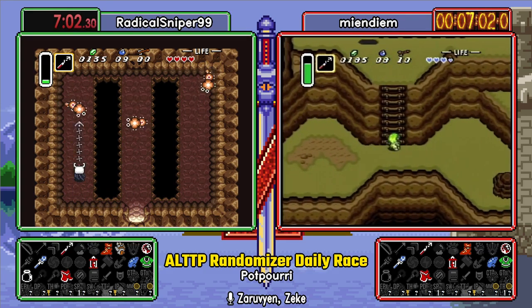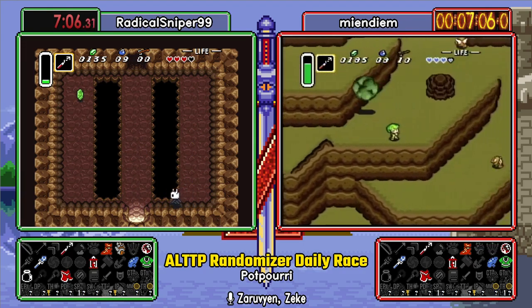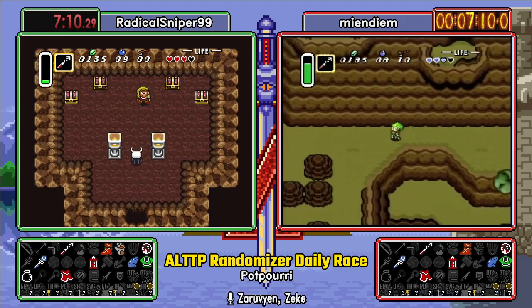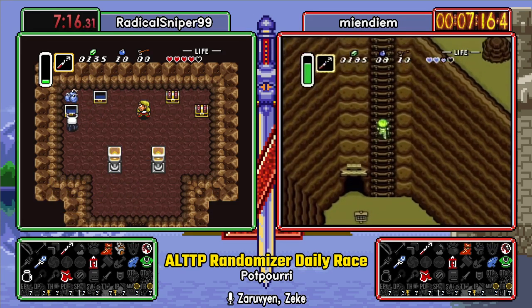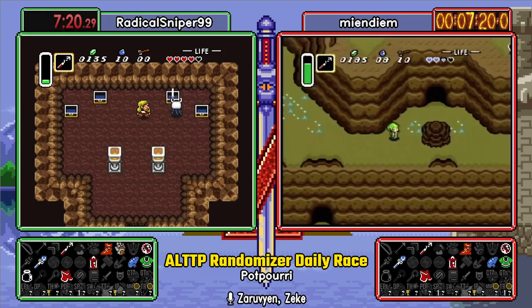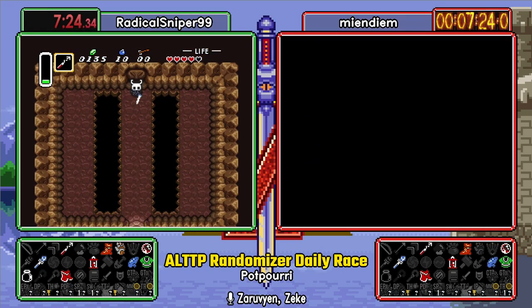That's not how that song goes. With a knick-knack paddy walk, watch out for the boulder. Ouch. Literally ouch. Dodged the second one though. Now, you get a small key to Skull Woods. Game's still going to ask you to get all three. One is all you need, but that's a stab. We've got a sword. Life is beautiful.